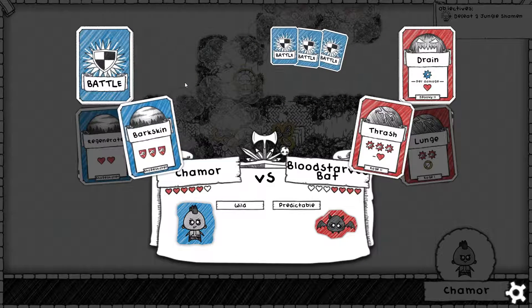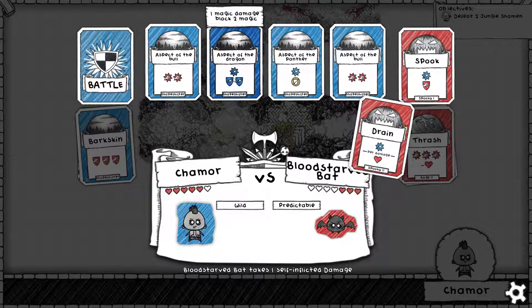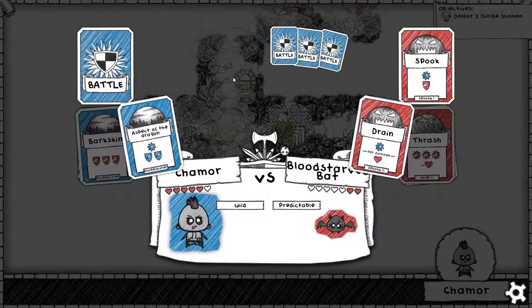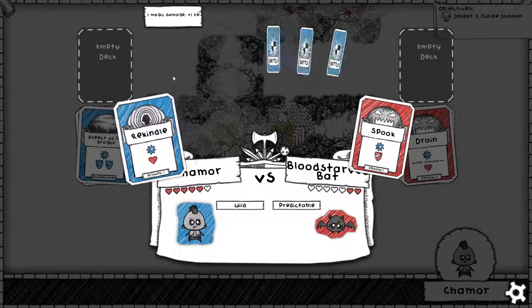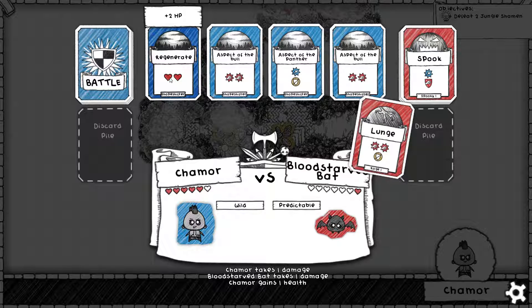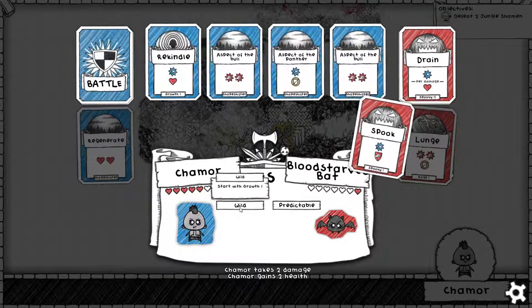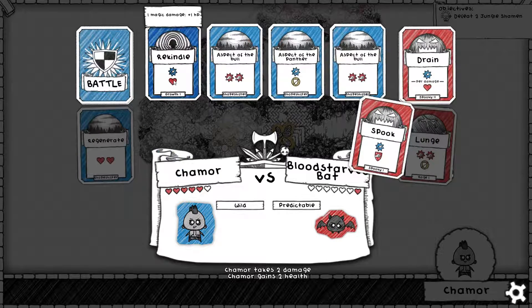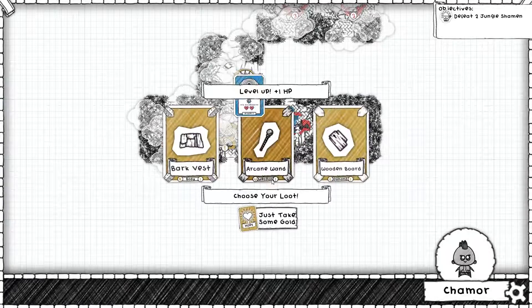He's got Drain, which is a blue attack — I'm going to go with Aspect of the Dragon to block his Drain so he can't heal. Spook is a blue attack and I don't have a blue defense but I do have Rekindle, and he can't block my blue since it's blocking on red, so this is probably the best choice. Man, this is not bad. The Barbarian would have been dead like four turns ago but we're doing okay. Let's go with another Regenerate. Another Rekindle. We're hoping to get Aspect of the Dragon to block that Drain — we don't even need it. Doomed.